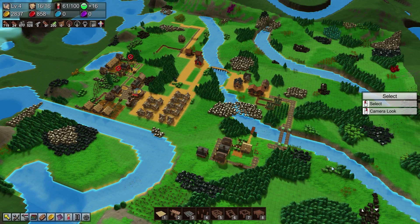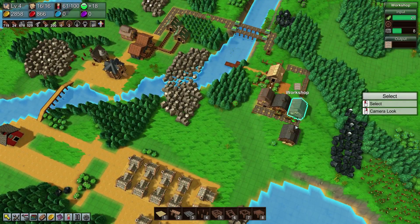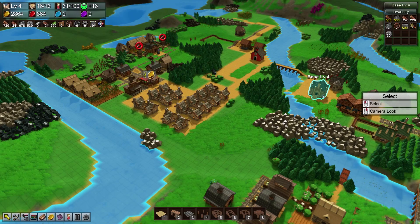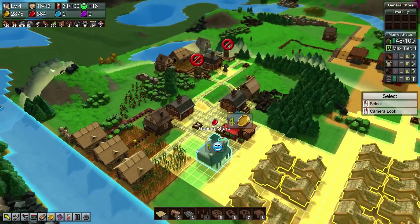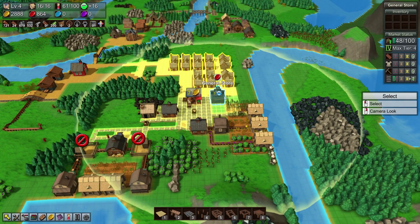Hello everyone and welcome back to Factory Town. In the last episode we set up a cloth manufacturer so that we could have cloth conveyor belts and also upgrade our base. To upgrade our base next time we're going to need lots of iron plates, which is something we may touch on in this episode.